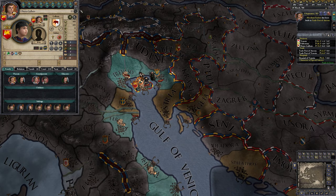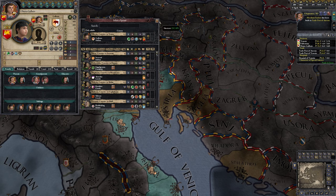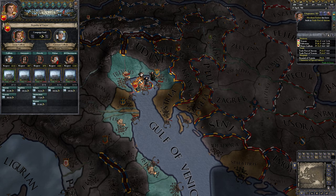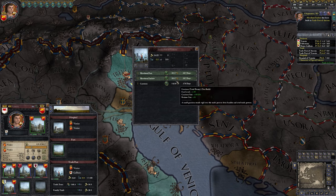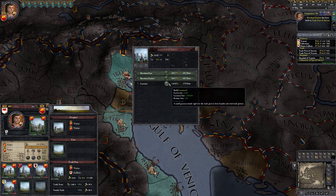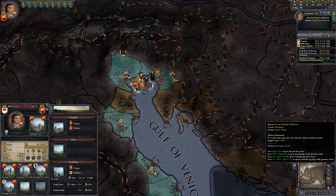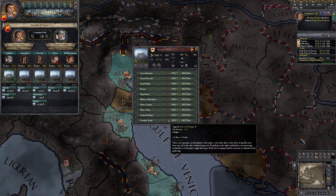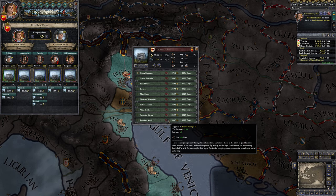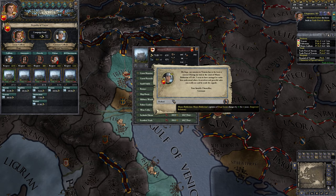Let's send him in the stewardship direction. Can we upgrade this? We could go for more tax income or more garrison. I feel like we need the income, but we're so close to upgrading that vault — just 40 more gold. I think we're going to go with this one. This is the best bang for the buck we can do right now, besides getting retinues.